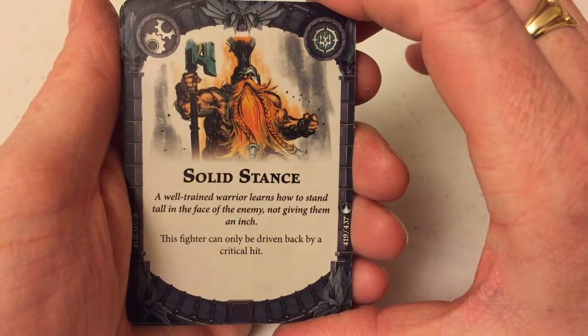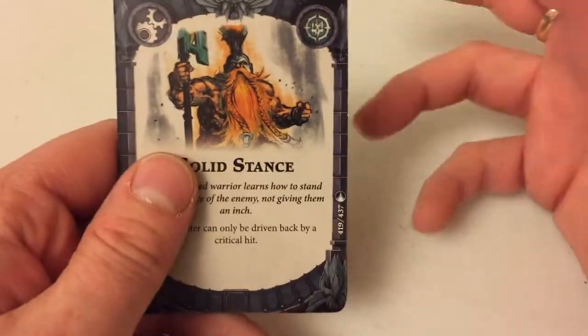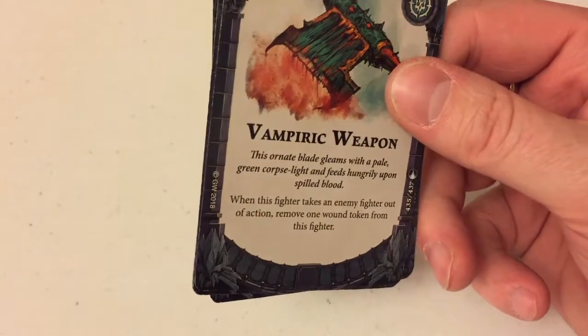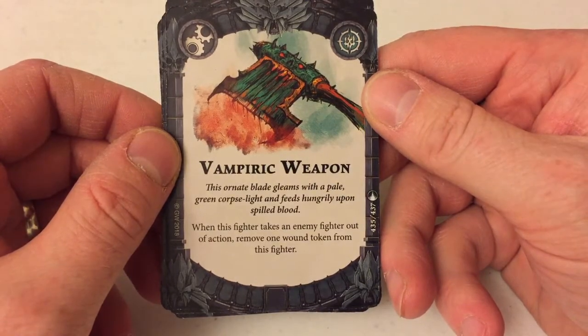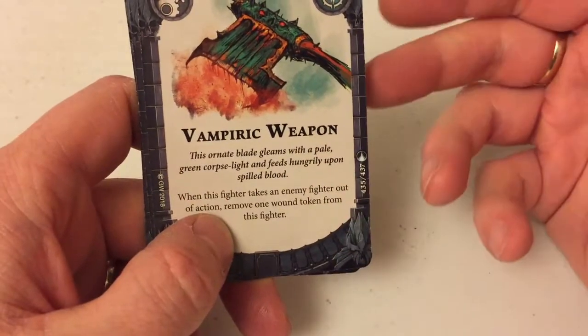This fighter can only be driven back by a critical hit — again, that's another card that's great for anyone sitting on an objective, and I think that's what Dwardens are going to be doing. Vampiric Weapon — when this fighter takes an enemy fighter out of action, remove one wound token from this fighter. Another good thing for keeping your Dwardian alive.